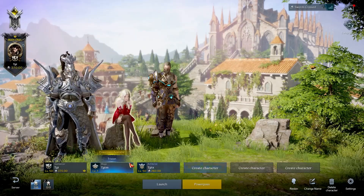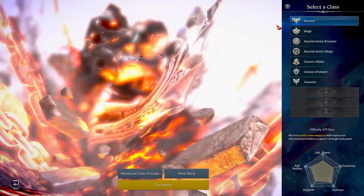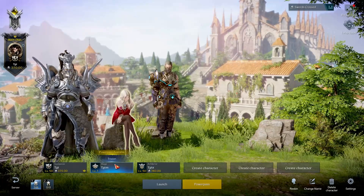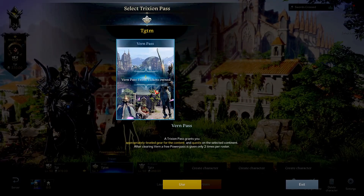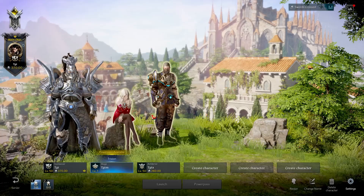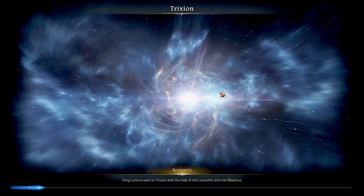It's pretty simple — all you have to do is click Use. I just activated one power pass. To show you from square one, you can go through and create a character, or use it on an already existing character. Click the power pass option, select it, click Use — you can see it says two times per roster.